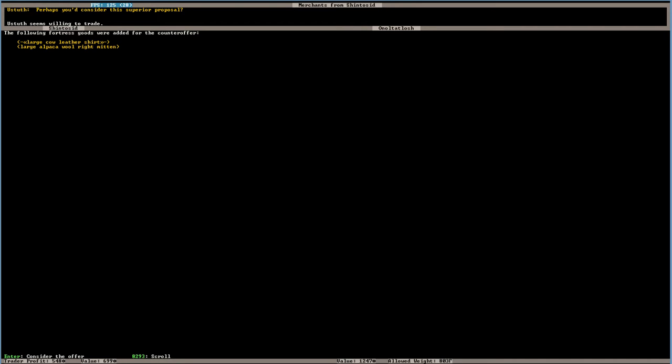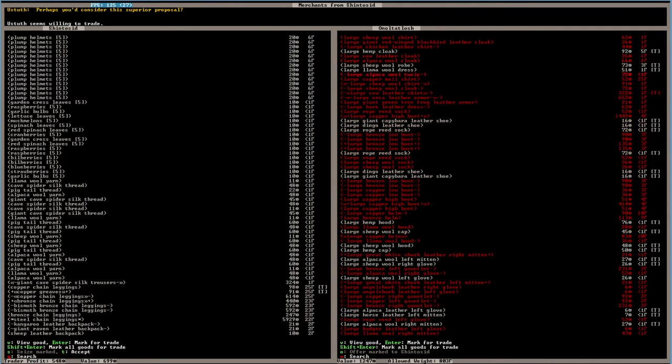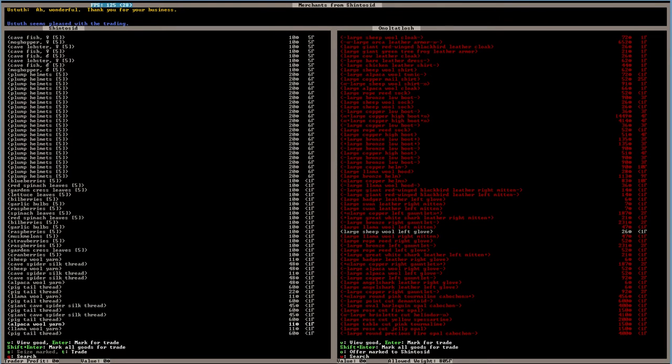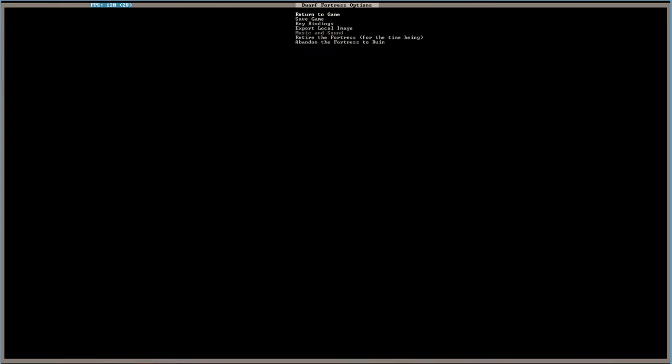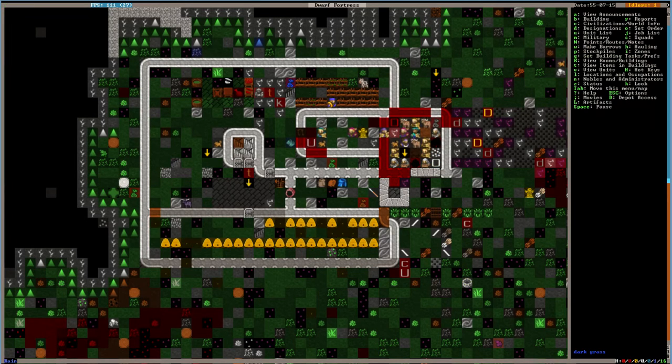Let's take a look at plump helmet spawn — I'll take those. Dumpel cups, two plump helmets. Is there anything else that I desperately need from you? I think we're okay. Copper greaves, copper chain leggings — we can make these things, but we'll just take that. That's good enough. Trade. I'm willing to trade. Perhaps you should consider this a superior proposal. Deal. Those are worth a lot. I'm confused about why I can select it but you can't. Can I have something else? Give me your kangaroo leather backpack. Perfect. Thanks, buddy. Nice doing business with you. I will take your seed.